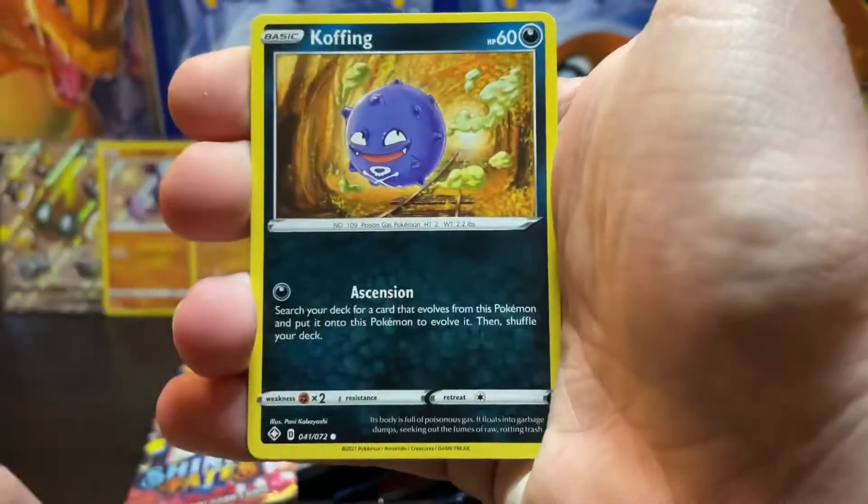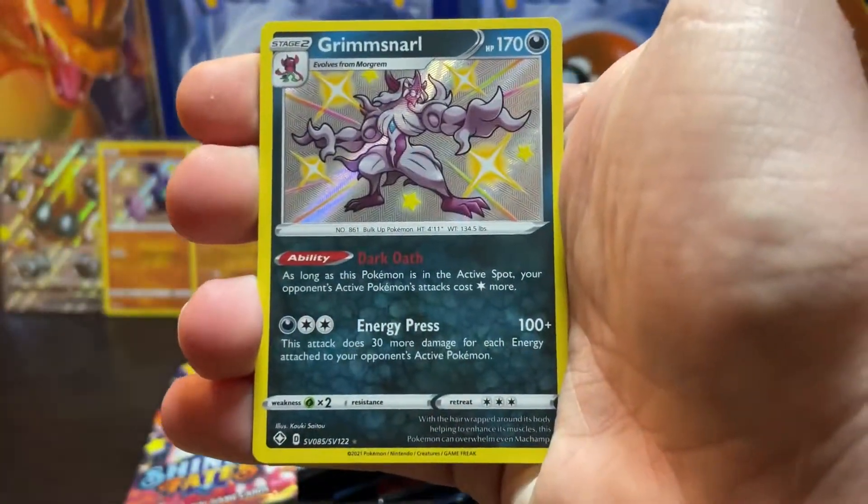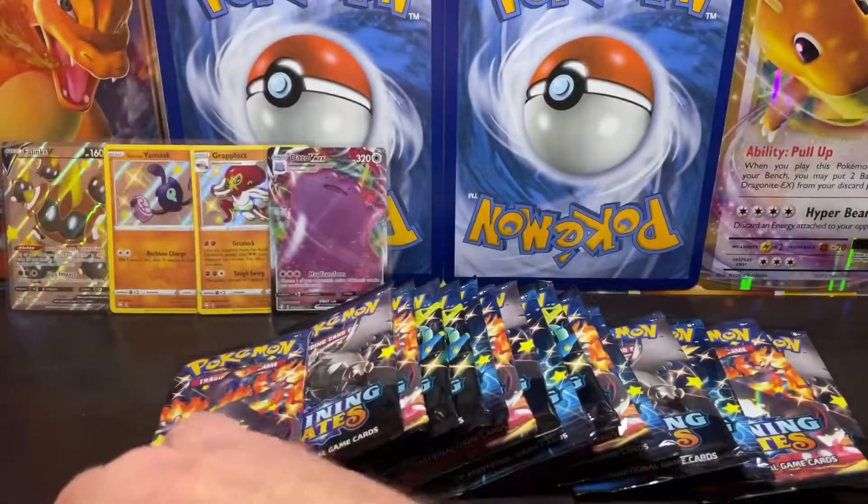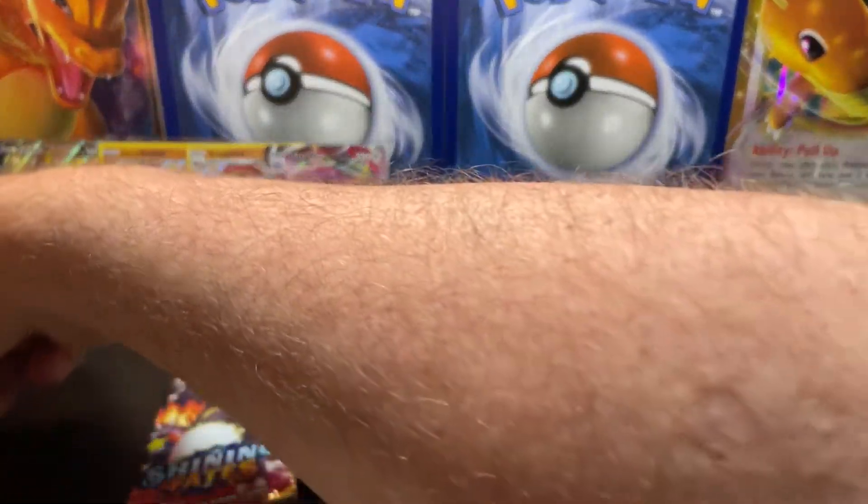Pack four: Gossifleur, Cacnea, Weezing — all shiny — and a Boss's Orders! Man, guys, these packs are crazy so far. Good grief!